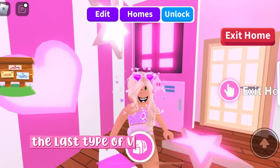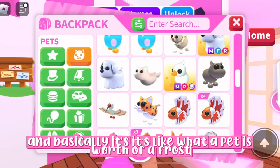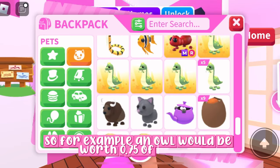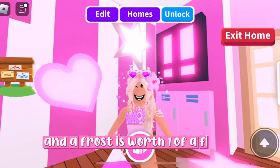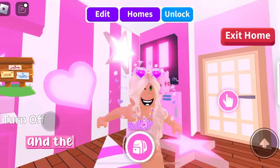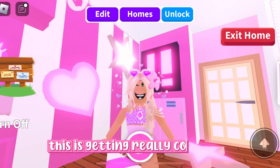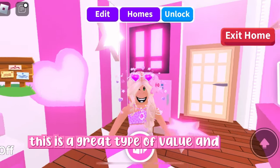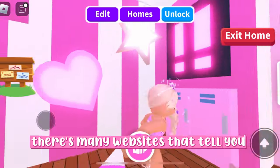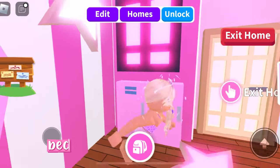The last type of value is frost values, which is basically what a pet is worth in terms of frosts. For example, an owl would be worth 0.75 of a frost, and one frost is worth one frost. This is a great type of value and I use it all the time. There are many websites that show the frost value of other pets, so go check those out because they're really helpful.